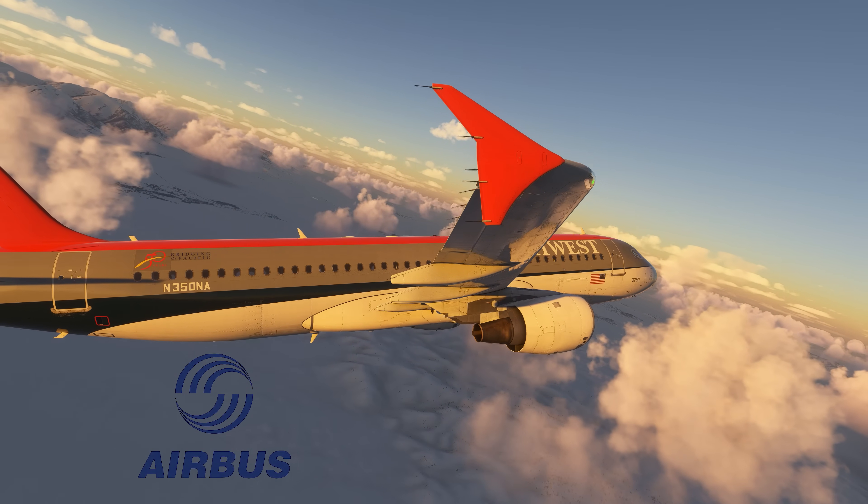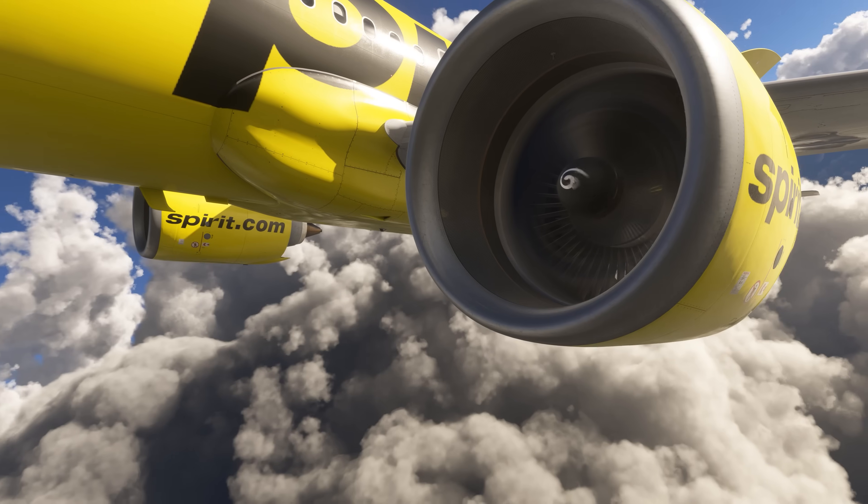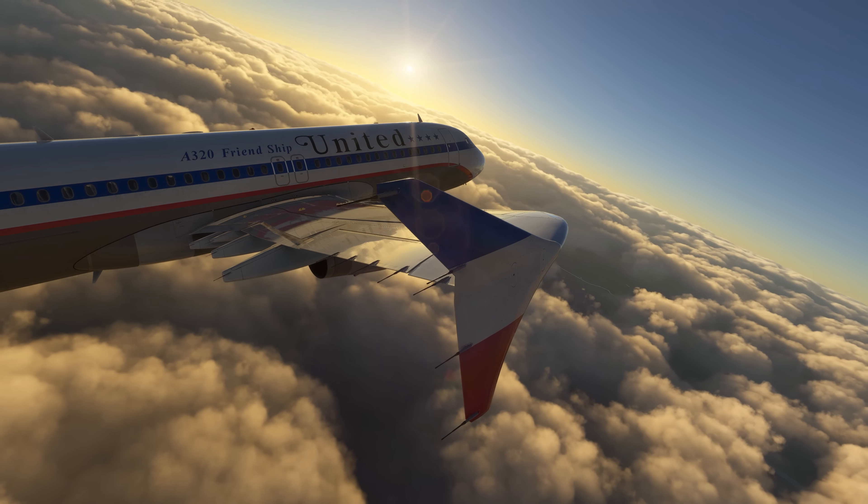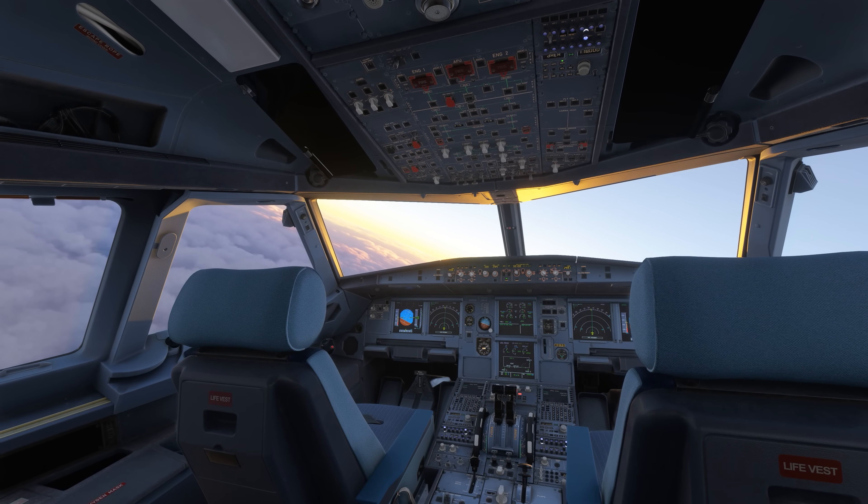Hey guys, welcome to Airbus Ground School 101. Just kidding. So I put out a video on the A320 versus the 737 — what's it like flying both — and I kind of highlighted some safety features of the Airbus. One of them that I brought up was Alpha Floor, which is a mode of the auto thrust. There was some debate back and forth, so I figured I'd just make a video talking a little bit about Alpha Floor on the Airbus.